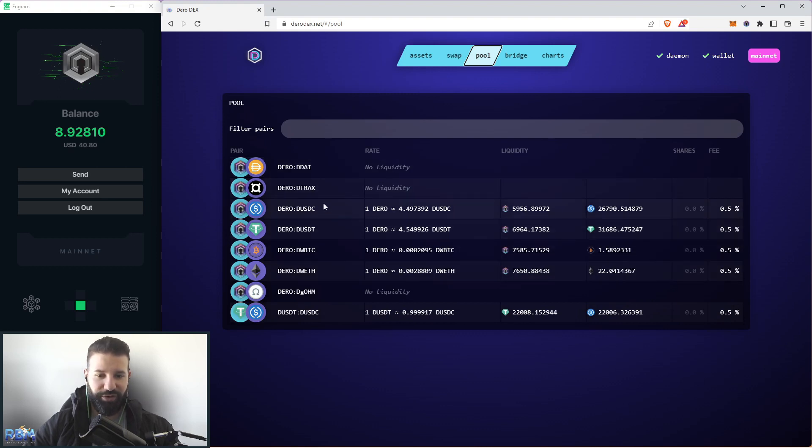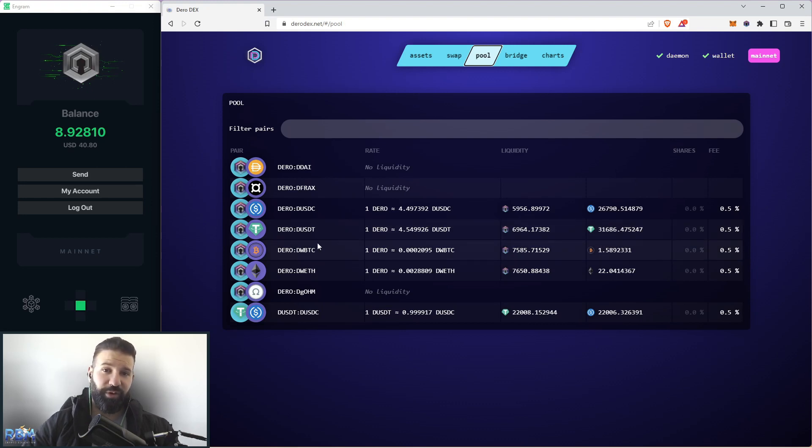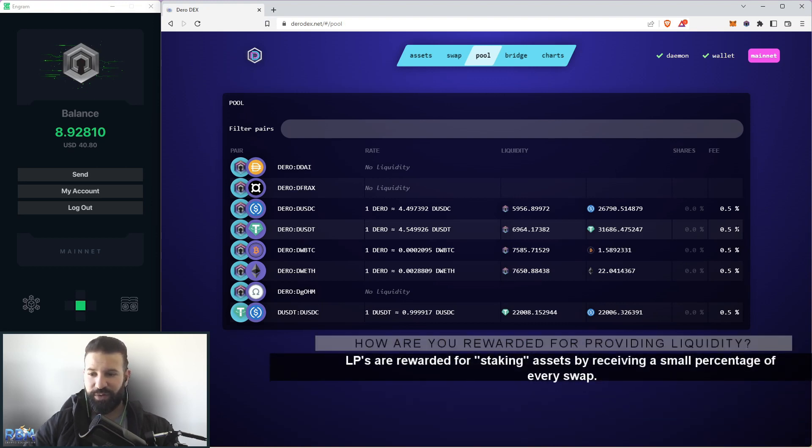Now we're moving on to the pool section, where you can see all available pools that currently have liquidity on the Darrow DEX platform. This platform has been out for about three months with around $300,000 worth of liquidity already, and it will continue to grow. Looking at the Darrow and Darrow USDT pool — if you provide liquidity for this pair, you get 0.5% of all the swaps done on the platform, which was increased from 0.3%, so that's gone up, which is great.